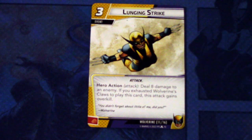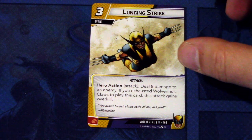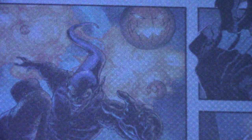Then we have Lunging Strike. There are two copies of this. Lunging Strike is a three-cost event, attack traded. Hero action attack: deal eight damage to an enemy. If you exhausted Wolverine's Claws to play this card, this attack can overkill. And this can be committed as a physical resource. It keys off of playing cards with the claws.